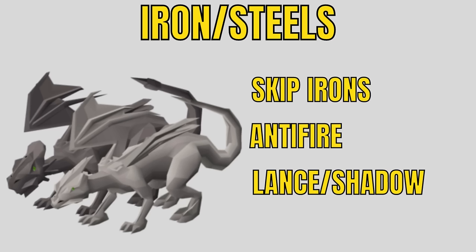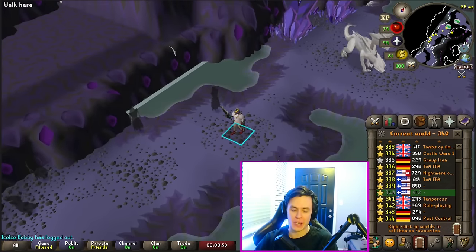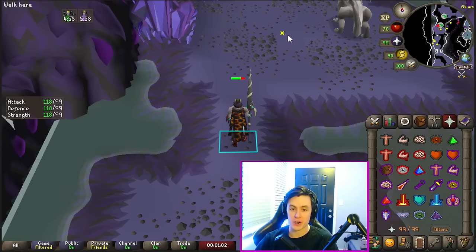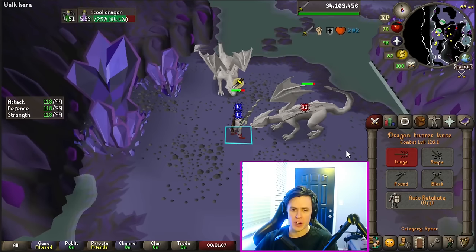Iron and Steel Dragons are some of the worst tasks in the game. For Iron Dragons, you're going to skip these every time — it just takes forever and they drop nearly nothing. For Steel Dragons from Duradel, sometimes he'll only give you like 10, so it's fast enough to be worth doing. But if you're using Neve, she assigns like 60 — hard skip. If you are going to fight them and can afford a Tumeken's Shadow, that's the move. If not, a Dragon Hunter Lance is fine. I recommend Prayer gear and Dragonfire protection with extended super anti-fire. Protect from melee and Piety, and just tear through them — with protect from melee and the Dragonfire protection potion, you will take zero damage.